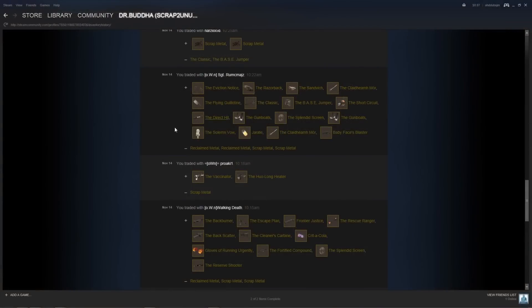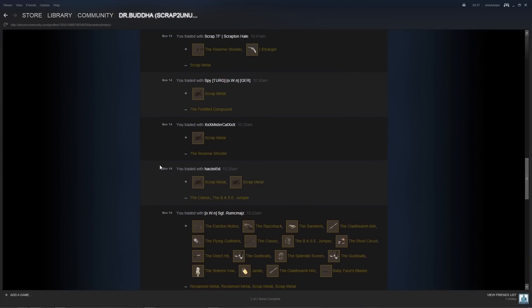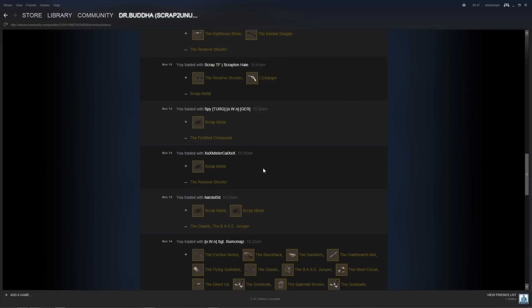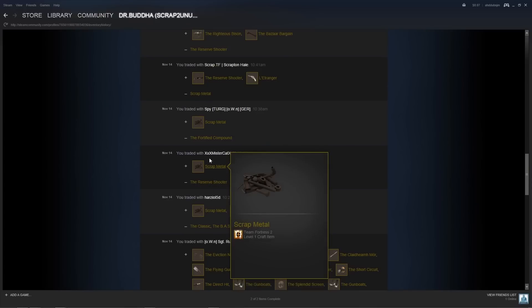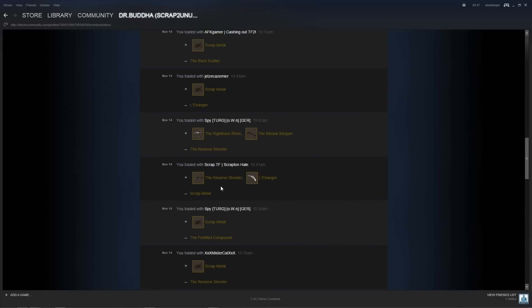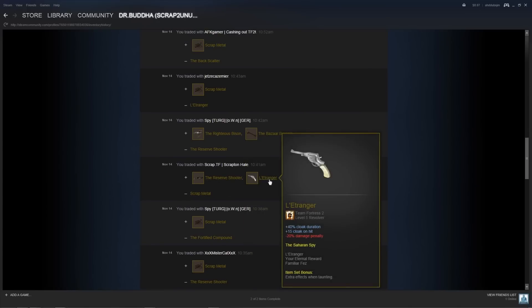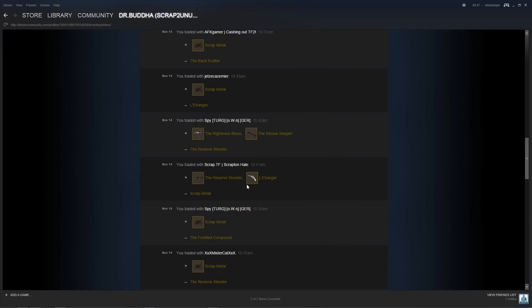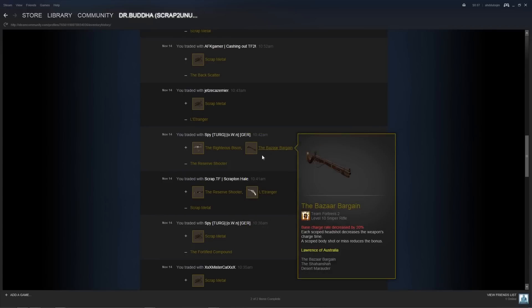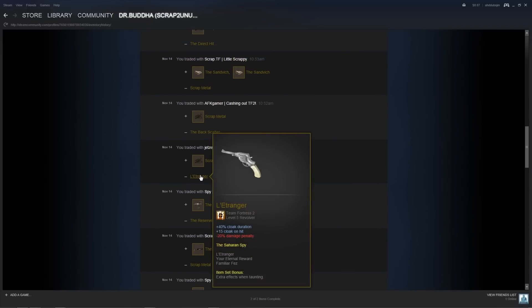As you can see right here, in the first three trades I just bought a bunch of weapons from guys in a server. The first real trade I had was a guy who wanted to buy the Classic and the Base Jumper — sold it to him for two scraps. Next, a guy wanted the Reserve Shooter, sold it to him for a scrap. Then a guy wanted the Fortified Compound and also a Reserve Shooter, so I went to scrap.tf and traded for a Reserve Shooter and L'Etranger — I could never pronounce that one right. I sold the Reserve Shooter to that guy for a Righteous Bison and a Bizarre Bargain, then sold another guy the L'Etranger for a scrap.